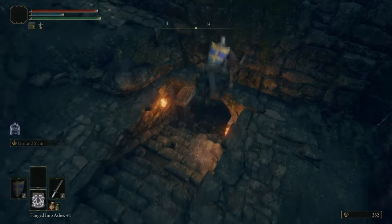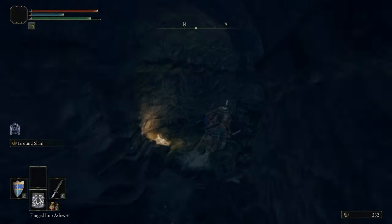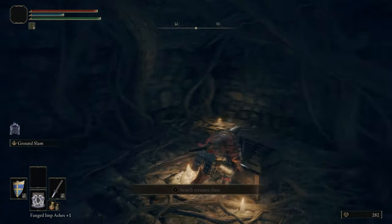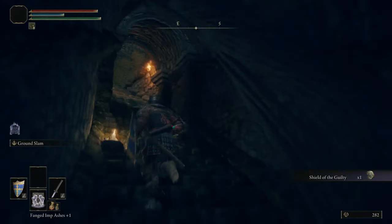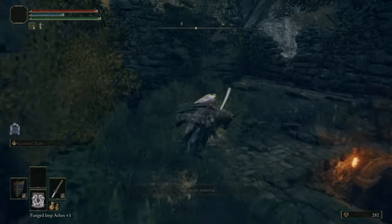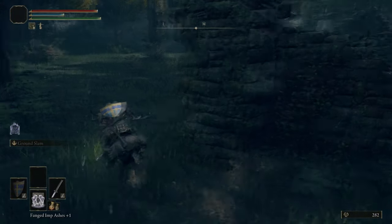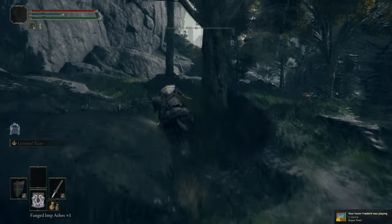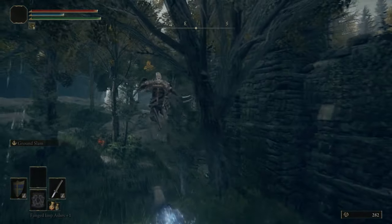Here we are in the Demi-Human Forest Ruins. This bit that I jumped into you can only access by jumping up and over the wall to get to it. There is a Demi-Human boss coming up, and as much as they're easy to begin with, there is a way of making it even slightly easier — you can sneak up behind it. Just take a wide angle around this thing, don't aggro anything in those ruins, and then come up around behind it.